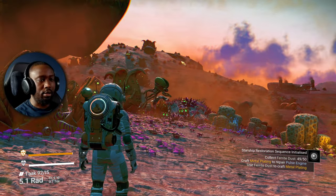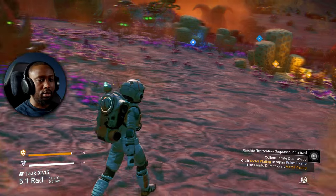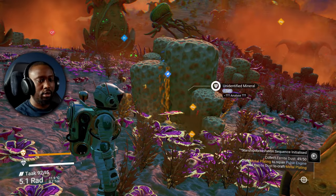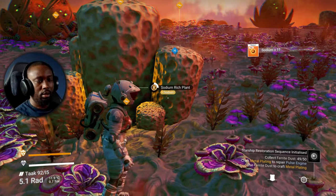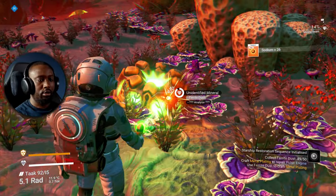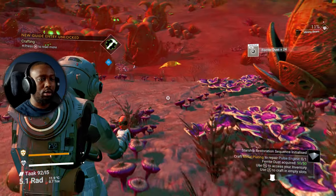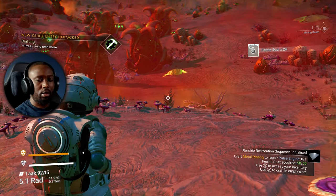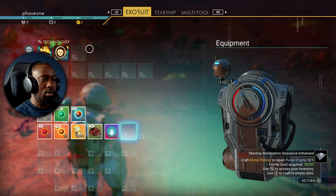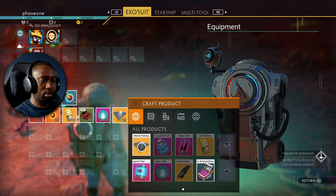What the heck is that? Look at its eyes! Thank goodness these things are not hostile — that other thing might be hostile though. Let me just grab this real quick. I'm not afraid of that thing. Ferrite dust — oh, we've already acquired enough. Use this button to craft it.